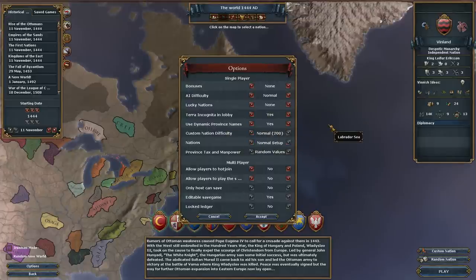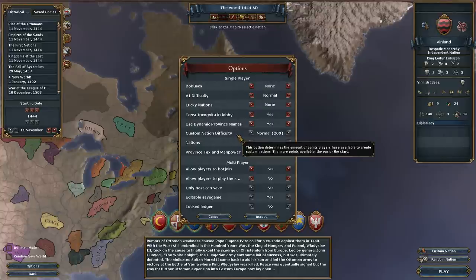We are Norwegian culture, so hopefully we'll get some Norwegian names showing up. We're using 200 point normal difficulty for our nation creator. When you're creating a custom nation, you can use up to 800 points on very easy, or down to 50 points on very hard. 50 points you can still make a pretty good nation.